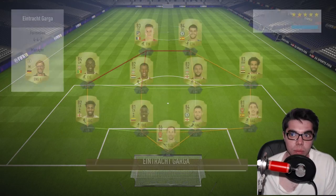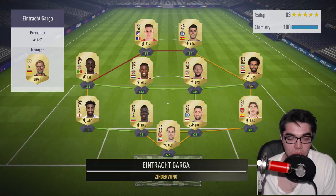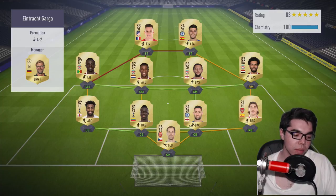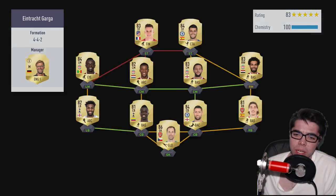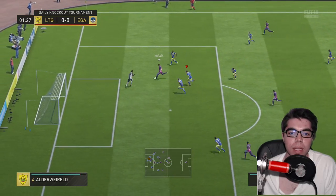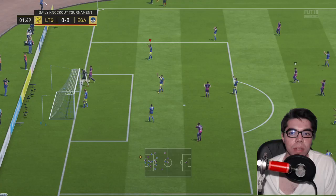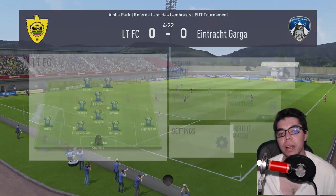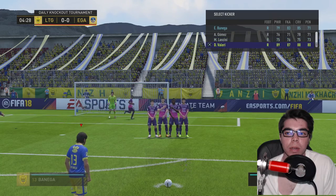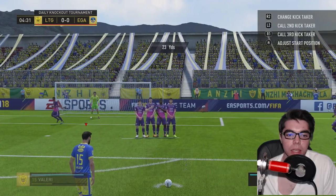If you're enjoying this series of 'Buy or Nah' / 'SBC or Nah,' drop a like — let's try to hit 100 likes, because this is 30 to 40k I'm never getting back. We're coming up against a five-star 83 overall decent-looking squad. I just recorded a Charlie Austin versus Funes Mori video right before this. Not a great start — Courtois saved it without really moving. Valeri is playing at striker, but I'm gonna try to have him not play so far up.